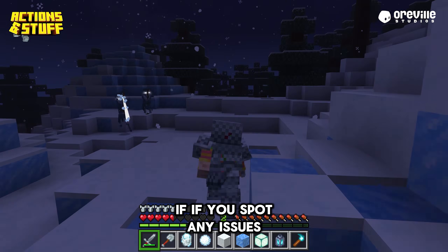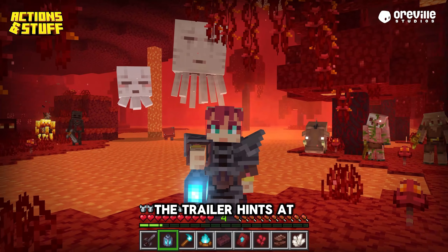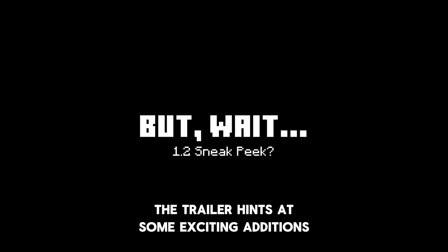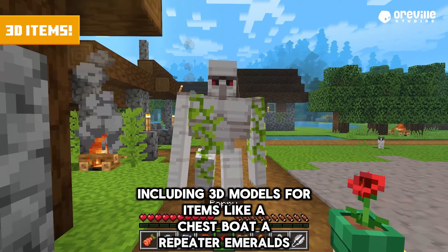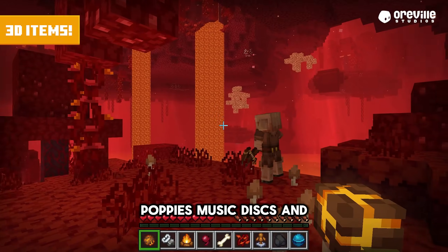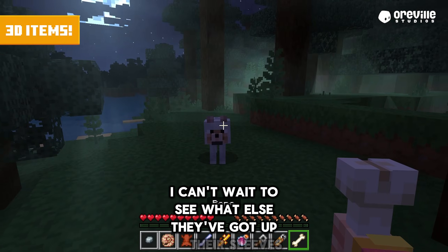If you spot any issues, be sure to report them. Finally, let's talk teasers for 1.2. The trailer hints at some exciting additions, including 3D models for items like a chest boat, a repeater, emeralds, poppies, music discs, and even bones. I can't wait to see what else they've got up their sleeves.